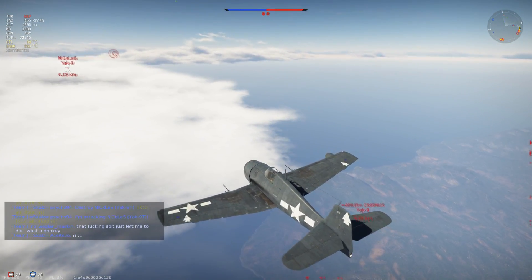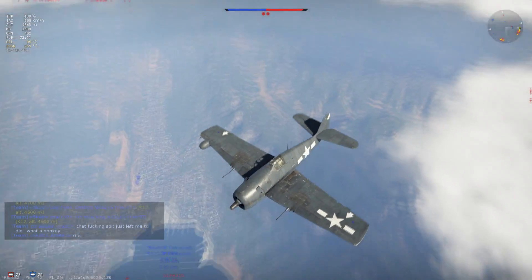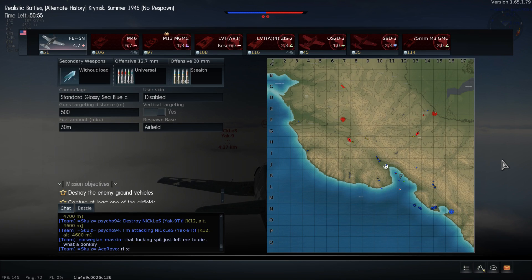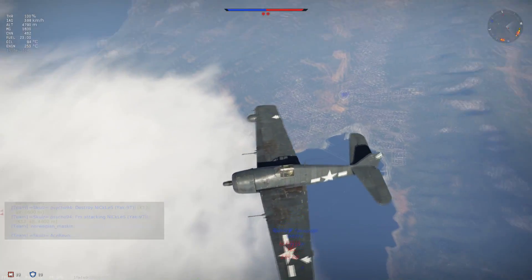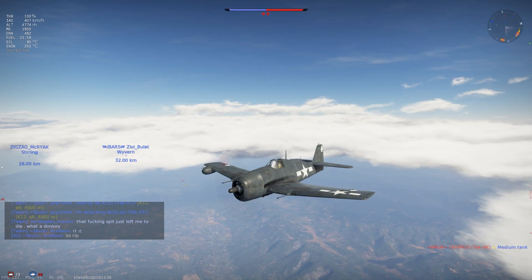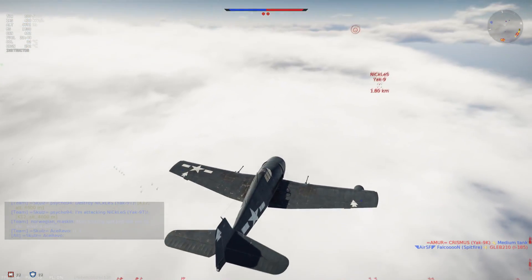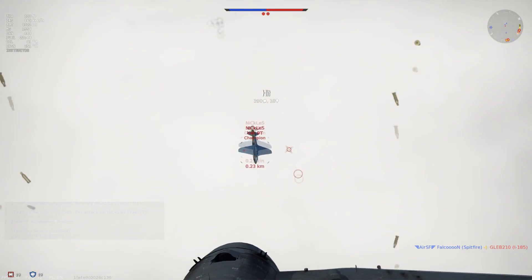Two of the .50 cals get replaced by two 20mm cannons. Overall you will have firepower consisting of four .50 cals with 1,600 rounds and two cannons with 462 rounds. You can see my layout: Universal for the .50 cals and Stealth for the 20s. Stealth because they simply have the best high explosive ratio filling. Universal for the .50 cals just has the highest ratio of API, just one tracer and one armor-piercing bullet.